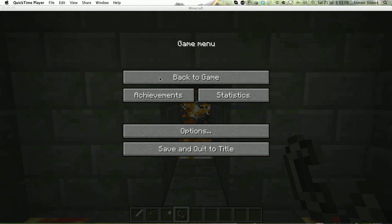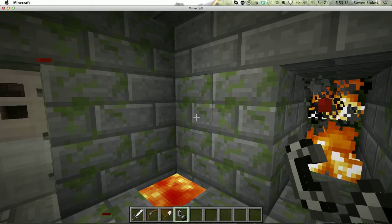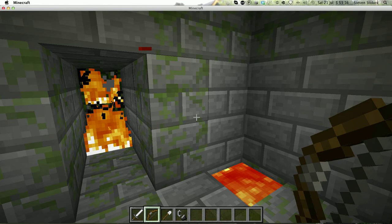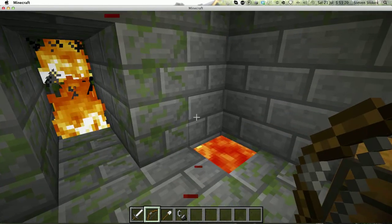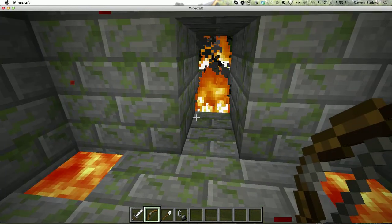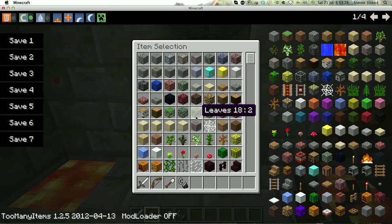Hey guys, it's SuperSpeedyCar here and welcome back to Carving Up Trials. You may be wondering why my inventory has changed a little bit. Well, it's quite a funny story. I started recording and it glitched up a little bit for some reason and I fell into that lava pit right there. That's pretty embarrassing. So I had to, with a bit of cheats, spawn in my basic tools and equipment. As you can see I used the help of Too Many Items.